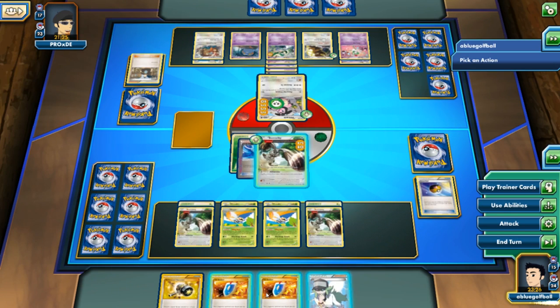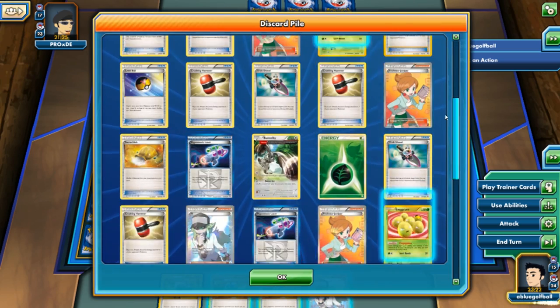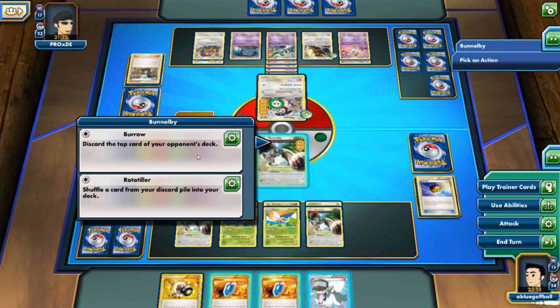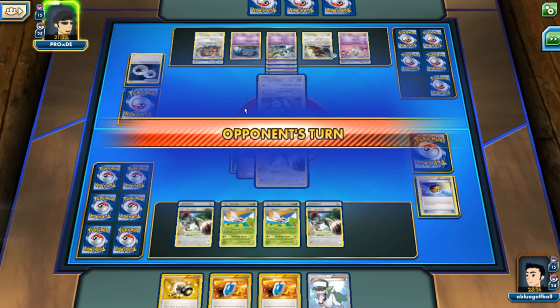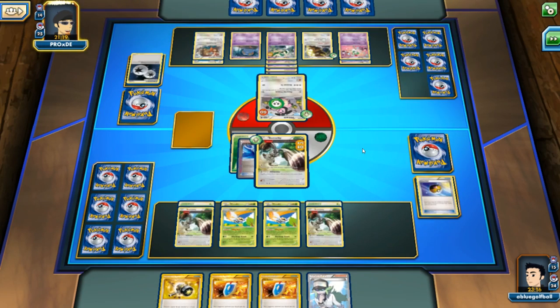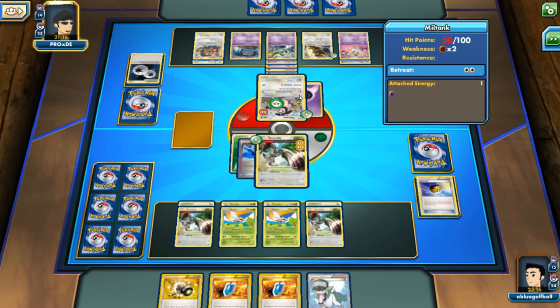My opponent passes the turn. Let's see — I don't want to play Juniper, but we're just going to have to discard. Discarding and discarding again — and a DCE. Hopefully my opponent doesn't draw another energy card, it would be a knockout on our poor Bunnelby. And there it is — there's an energy card.